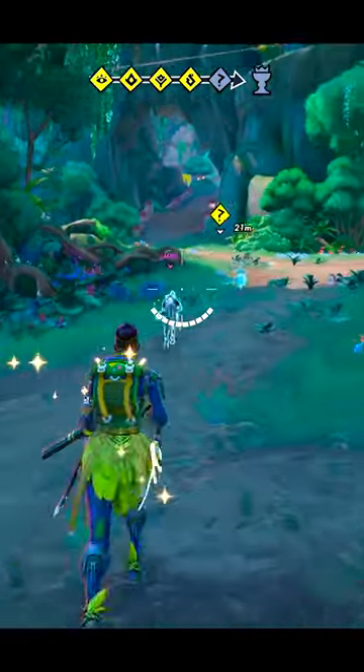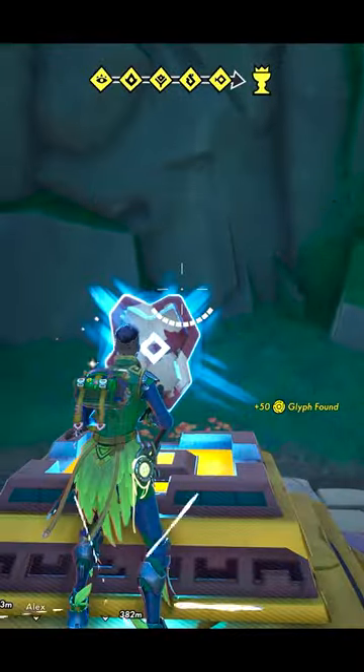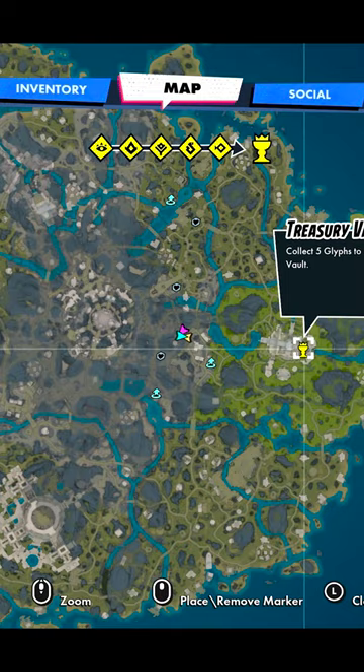Remember the mission objective. Once you collect all five glyphs, you'll possess the full combination for the Treasury. Just like glyphs, the Treasury is marked on your map.